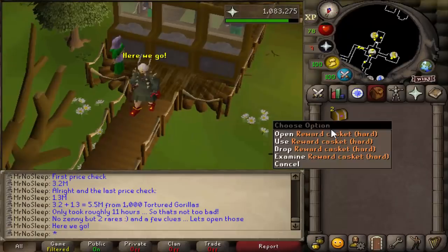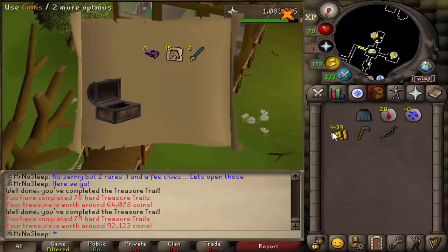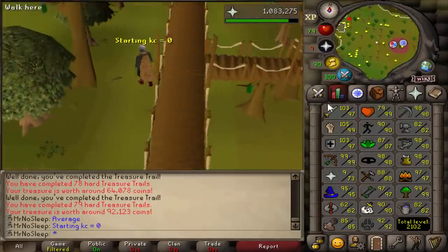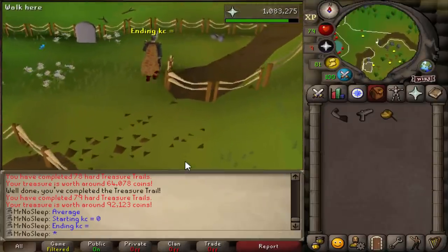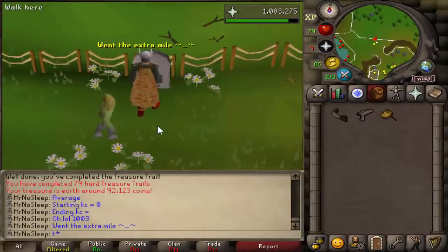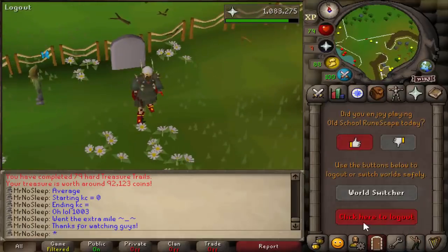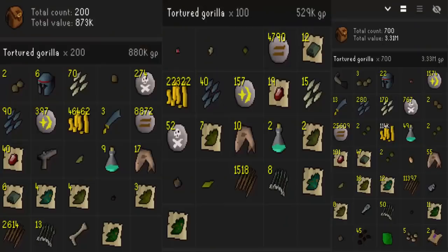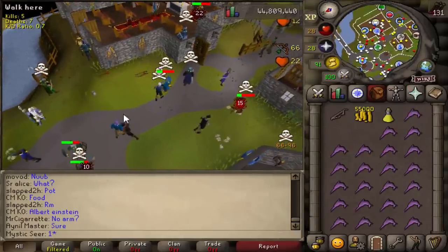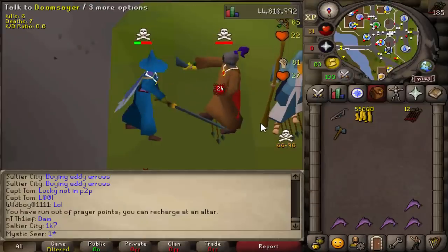We still have two clue scrolls to open — we received two rares and one long bone. The first casket was pretty average, the second a little above average. The purple sweets will come in handy. Checking the gravestone confirms we started at zero and ended at 1003 kills. Thanks for watching — hopefully this helps those of you deciding whether tortured gorillas are worth killing. Mr. No Sleep out.